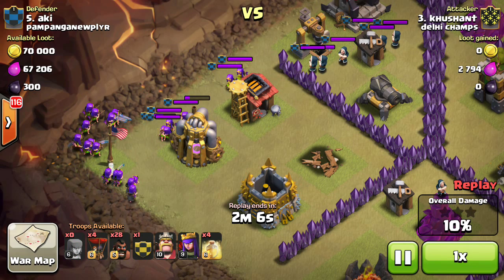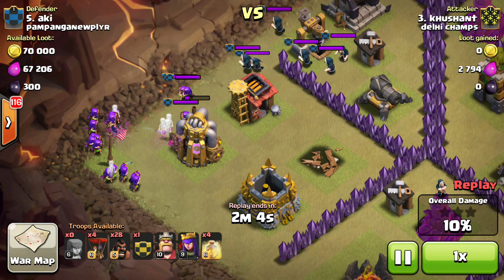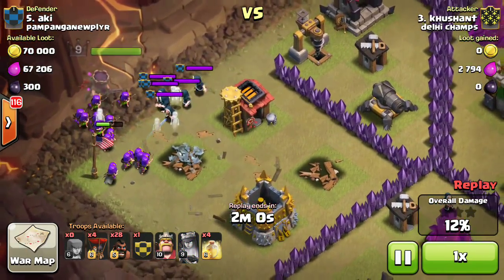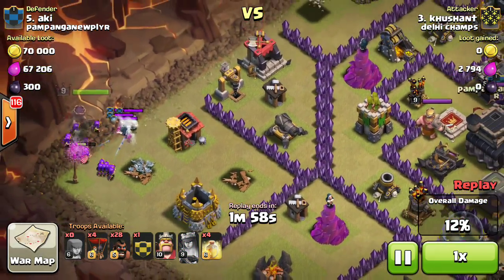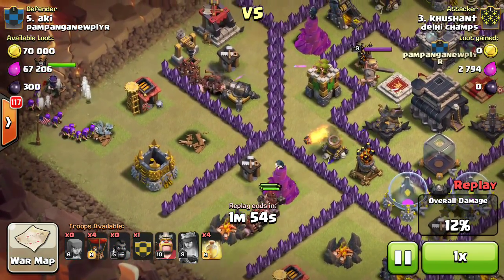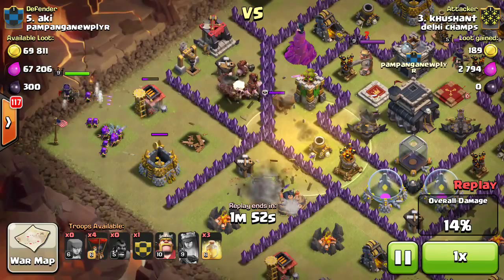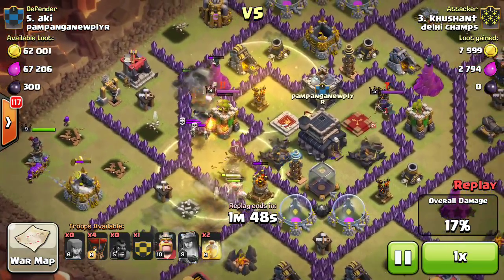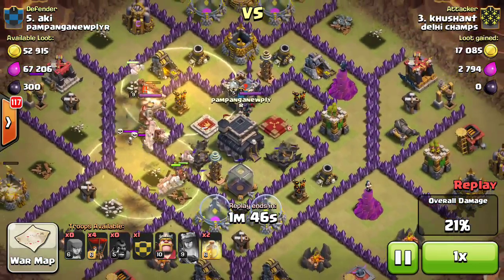As you can see, barbarians and archers will try to kill these. Now here comes the archer queen. We deployed hogs from two sides — basically there's a bomb, just goes boom, that bomb.